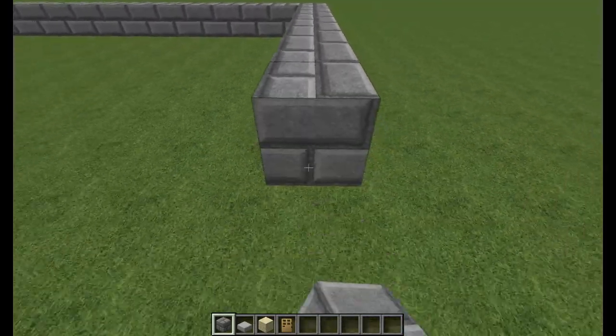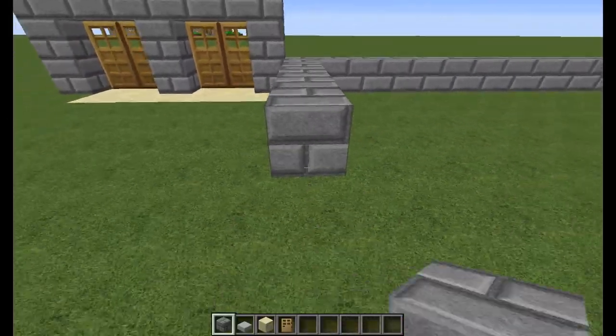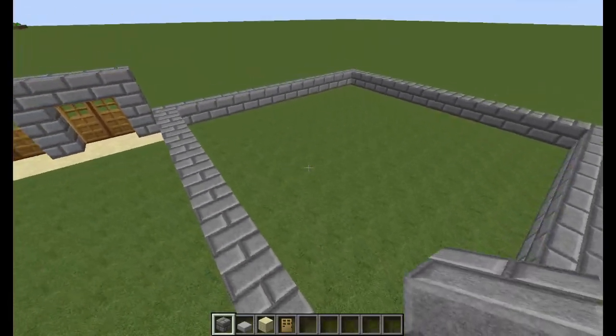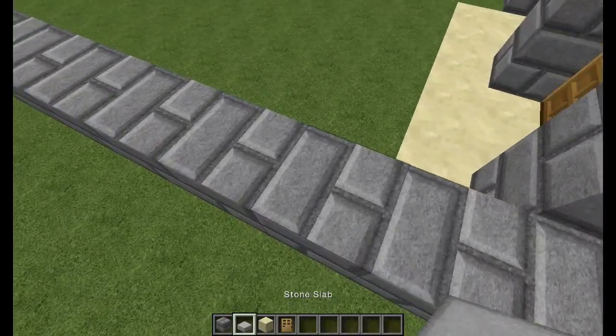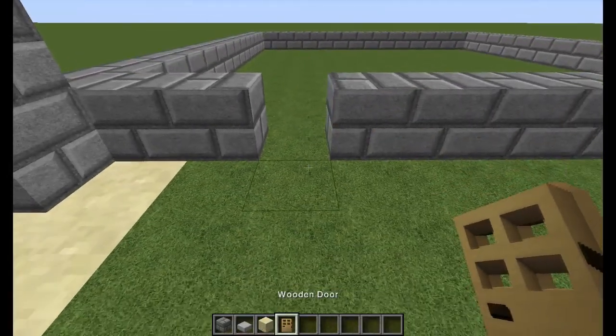All right. This is what this is going to be — it's going to be the main office and the teacher's lounge combined. And the doors will probably be like, that'll probably be the door right there.